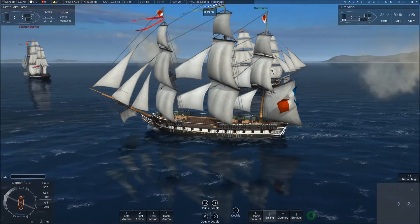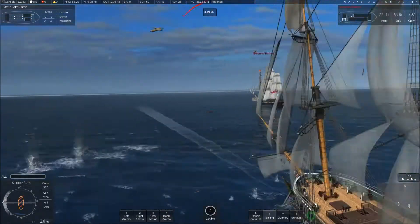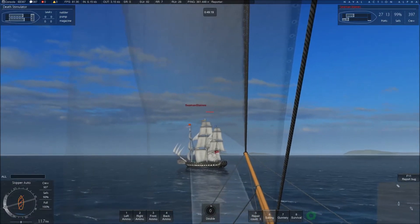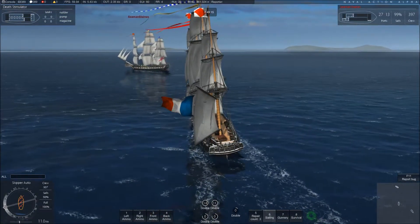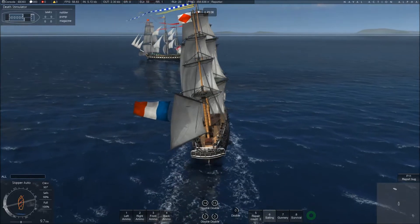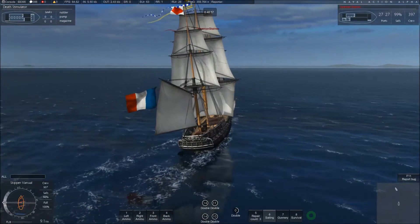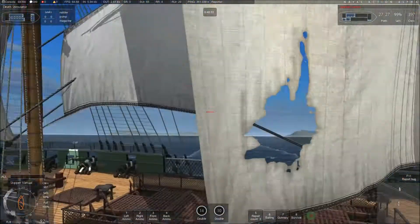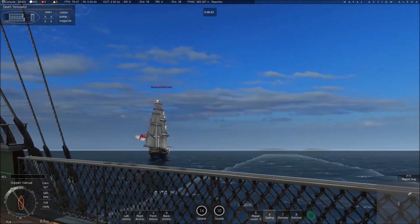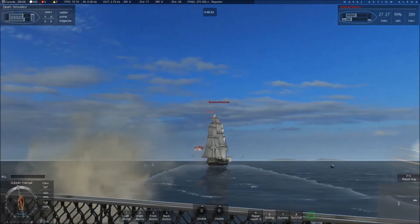A Trincomalee can maybe take a Constitution if it gets the wind, if it can stay right on its stern. If it can just get that advantageous position, it can probably win against the larger ship. That being said, it's not the best position to be in, being 1v1 against a Constitution as a Trincomalee. However, if we can be fortuitous enough to make it a 2v1, then we'll probably do reasonably well.